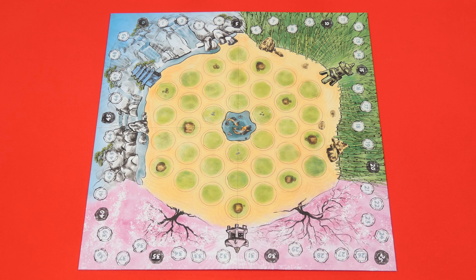To set up, first lay out this garden board in the center of the table. These colored buildings are pagodas. Each player will pick one and sit behind it at the table. This will influence their perspective on the garden as they play.